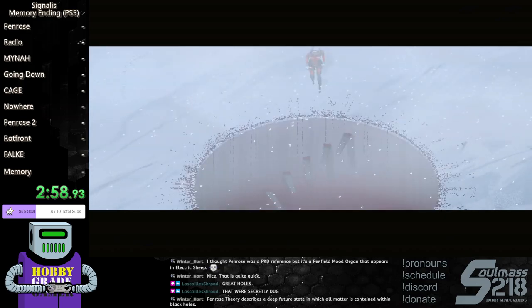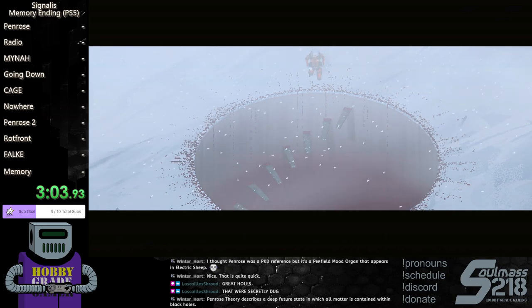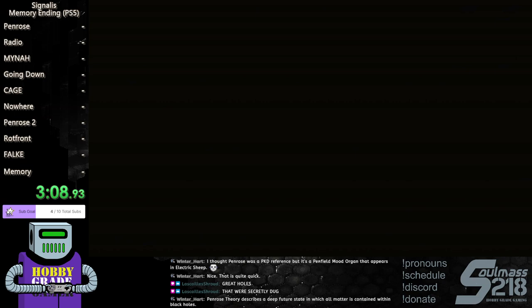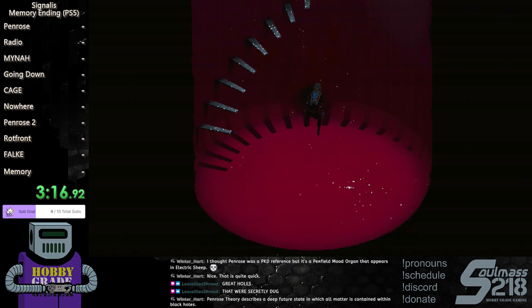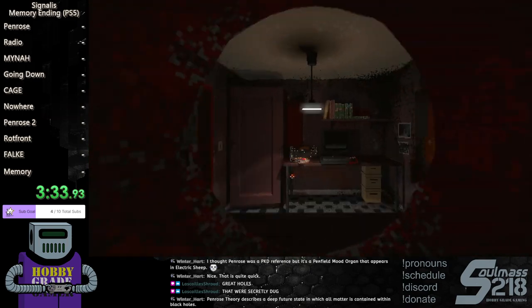Yes, the hole that was secretly dug. I want to agree with Winter — you got off Penrose very quickly, great job! When I got into the snow I was trying to move like a walking sim but I was supposed to be clicking. And that's the only one where you have to click to move forward — it's so goofy. You also have to click forward in the hole, yes — like Silent Hill 4, you have to click forward to crawl.